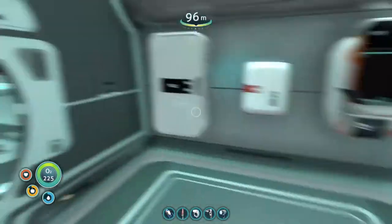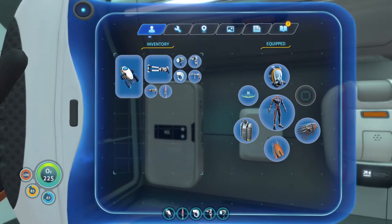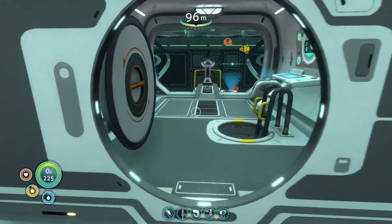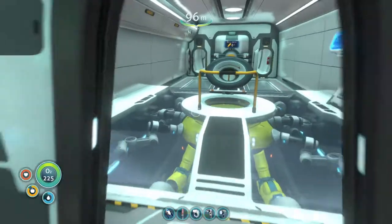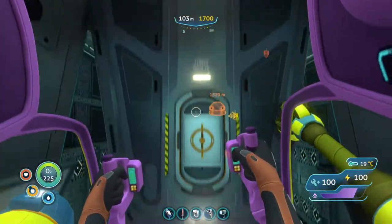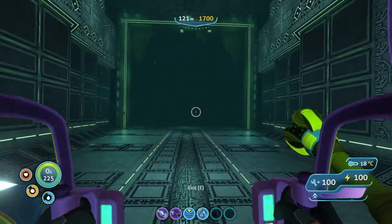A couple of the seeds are going to take up at least four slots in our inventory. So if we do need to make quite a few of these, we're going to have to come back and utilize our storage box here. We also have a new Bulbo tree growing at 66% right now. We're going to take the prawn suit and head back to the primary containment facility.